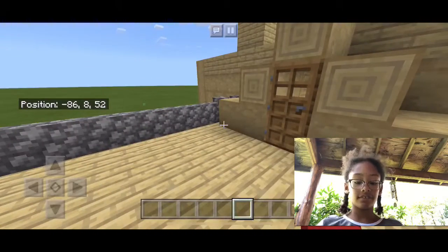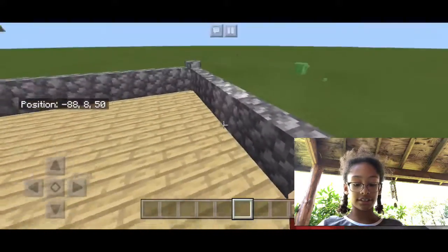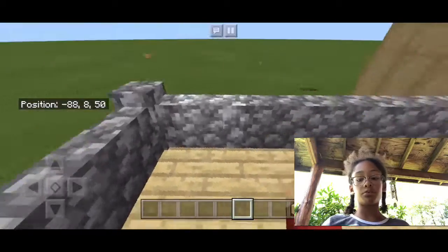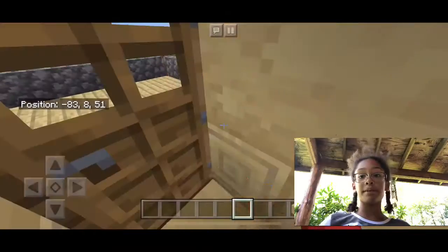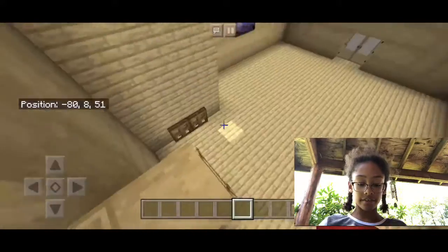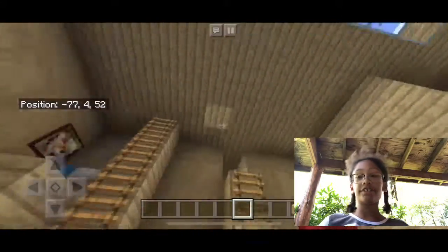I made it in a way where the walls — as you can see, the cobblestone walls are around this. And then when you go in, I made a little area with a ladder to climb up.